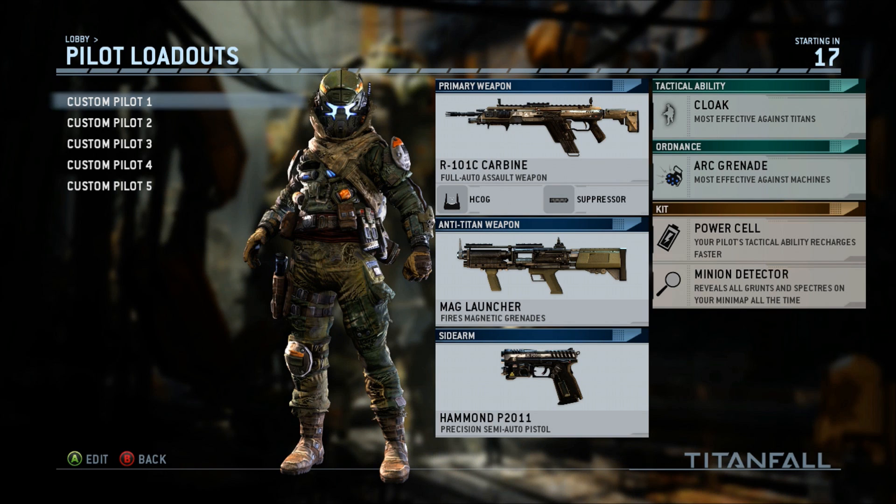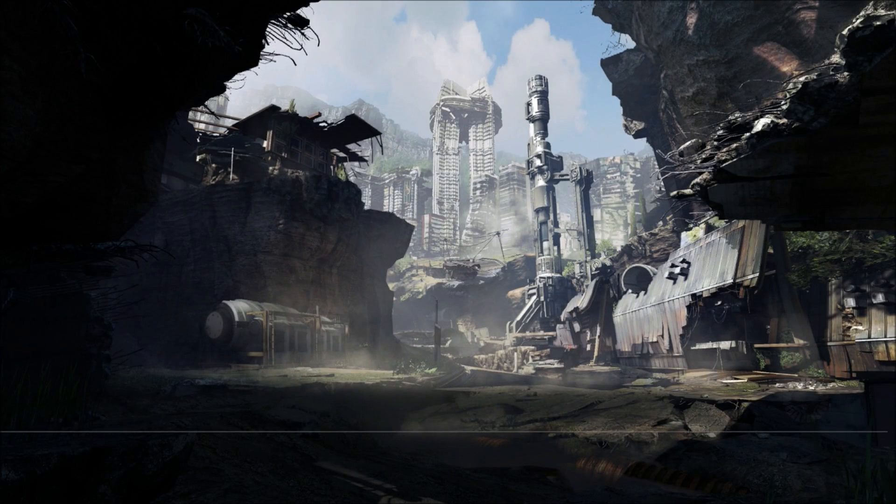The first thing: wall run. Wall run everywhere, do it everywhere. Don't play it like you're playing Call of Duty — I had to learn that the hard way. Wall run, momentum, momentum, momentum. This game is all about momentum — getting to places before your opponent, getting to rooftops before your opponent, getting the vantage point before your opponent.